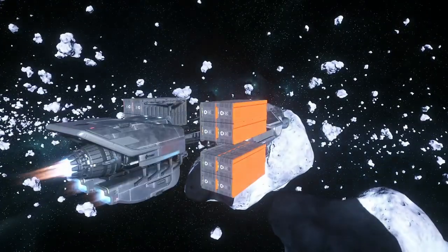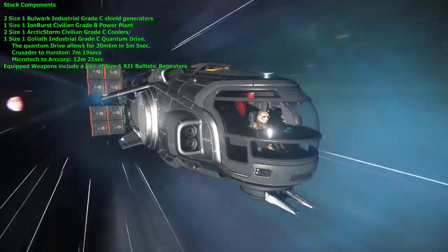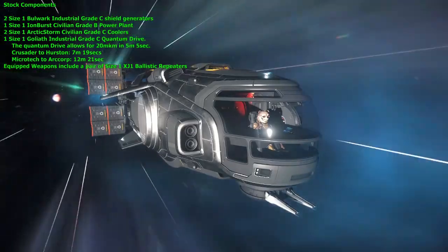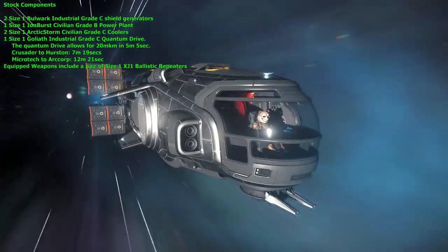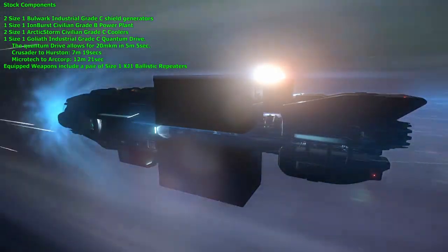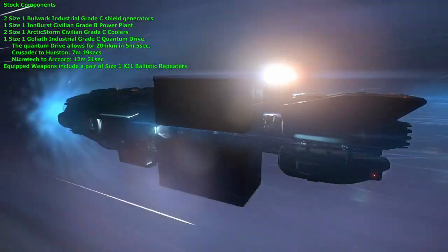This limited maneuverability is not unexpected, as just like any long-haul truck or freighter ship, maneuverability is not their strongest attribute. In no way does this diminish the flyability or enjoyment of the ship. Outfitted well enough to do its job, the Hull A comes stock with two size one Bulwark industrial grade C shield generators, one size one Ion Burst civilian grade B power plant, two size one Arctic Storm civilian grade C coolers, and one size one Goliath industrial grade C quantum drive, which gives a 20-million-kilometer time of about five minutes and five seconds.